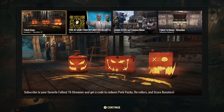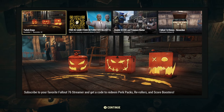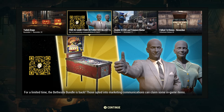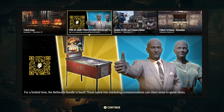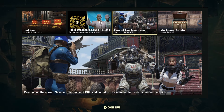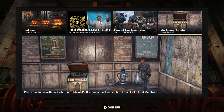We have Twitch drops still enabled through the 20th — those in-game free items are still available if you don't have them. It's also double score and Treasure Hunters weekend, and the Fallout First bonus for November looks like it's going to be a new jukebox.